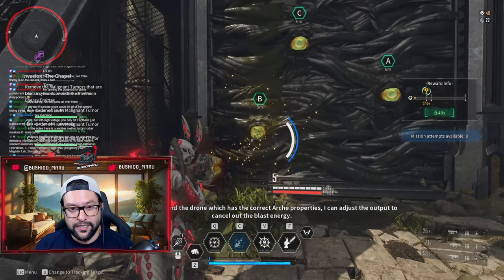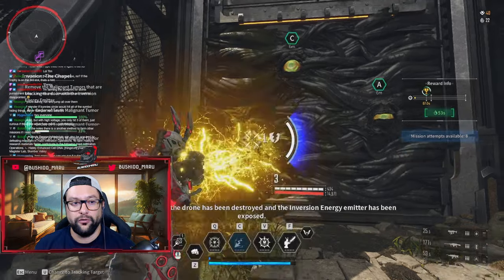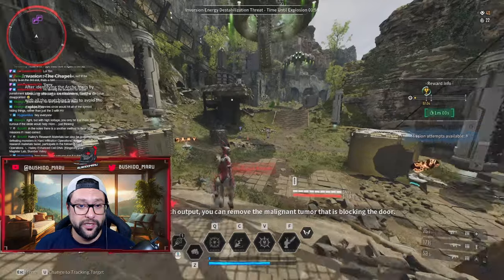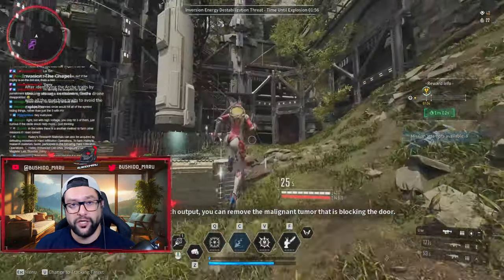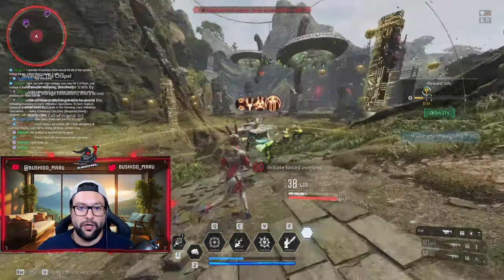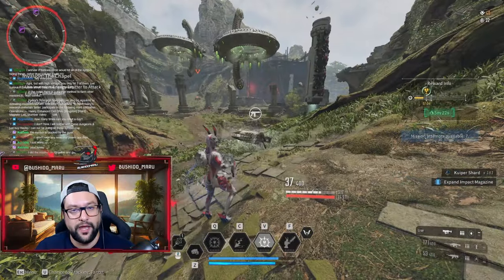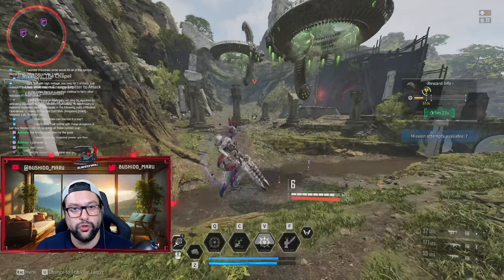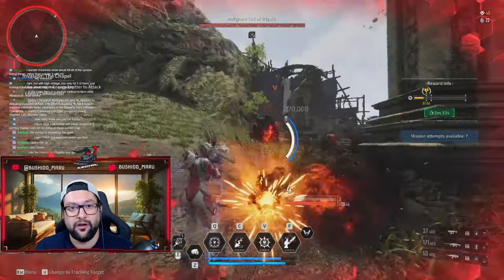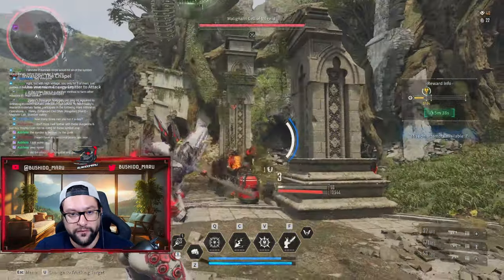After you get the weapon, you get a laser beam that you need to shoot at those eyes on the wall. You need to shoot three times to pop one of these, and you have limited bullets — which means you'll have to do the same mechanic a second time in order to open up the door. After you complete both stages, you'll get to the boss and be asked to do the same mechanic again. The only difference is instead of shooting the tumors or the doors, you actually need to shoot the boss with this beam rifle.